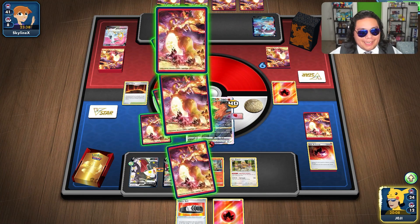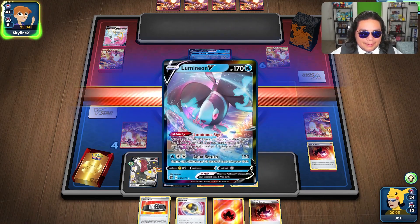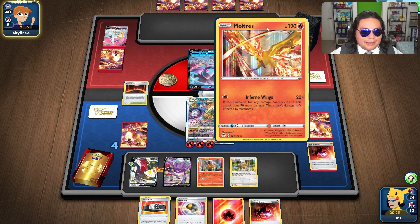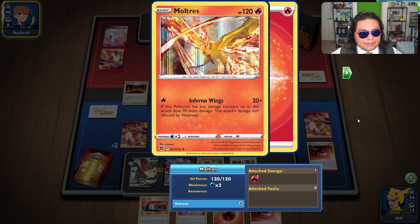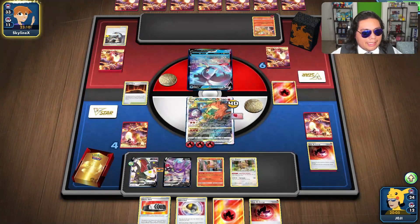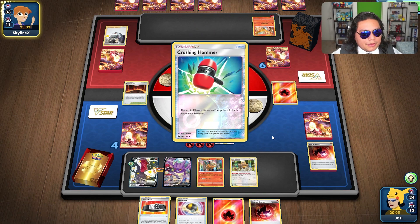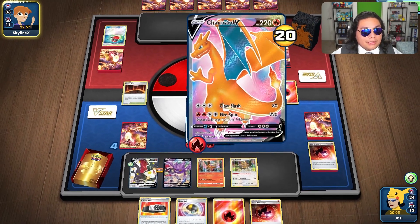Definitely a slow start on their part. I will have to take a look and see what their list is because it is a very slow list. I'm glad I did Marnie, and I'm glad that they didn't draw anything good in the beginning. Moltres — what is this Moltres doing here? Very interesting deck. Magma Basin. Cynthia's Ambition — looks like they're expecting to get knocked out. Crushing Hammer. This might be like a smorgasbord of different cards. There is the Charizard V finally getting set up.